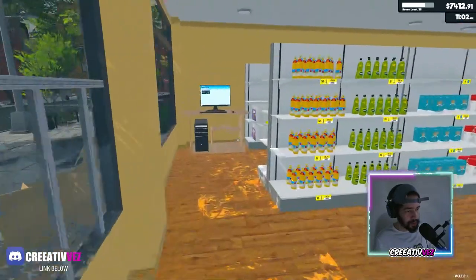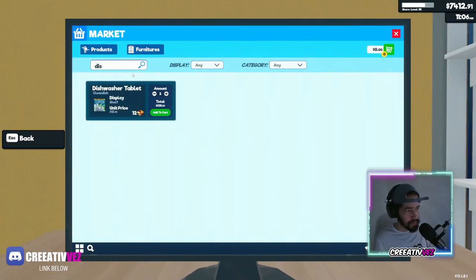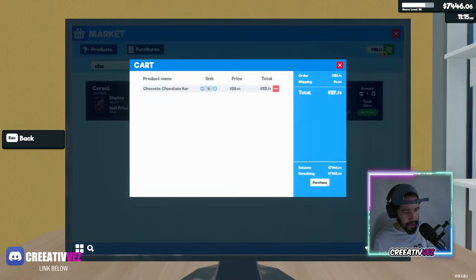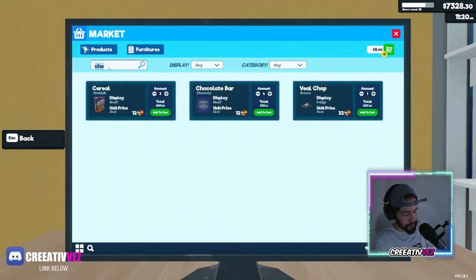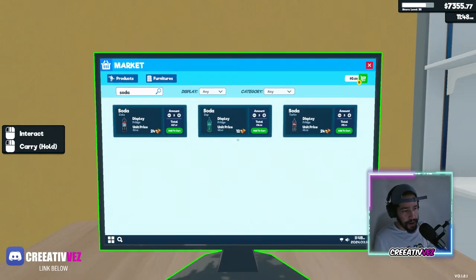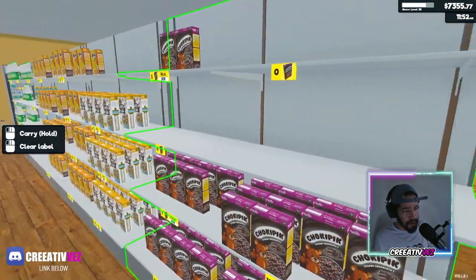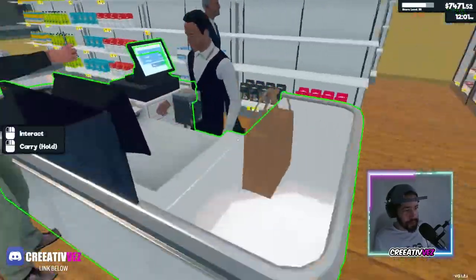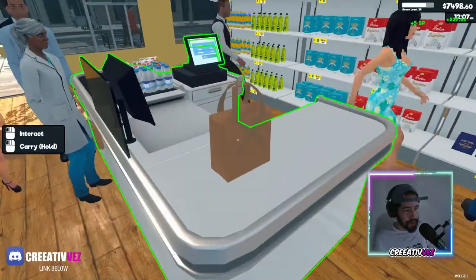We need tea — wait, chocolate, soda. Let's buy two of each. Did you look at the little shop? Yes I did — look it up Steve and let me know what you think. My goodness, hey miss, I'm sorry, we are extremely busy. It's gonna be four with ten cents.